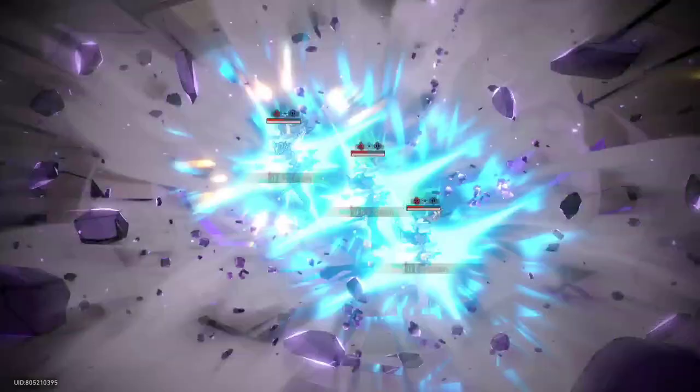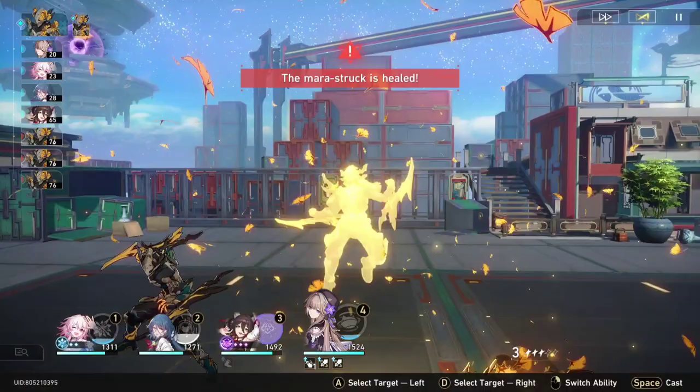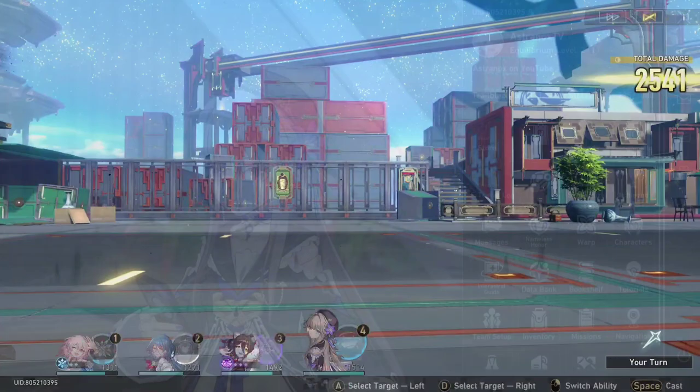Herta's 4-star light cone is pretty powerful, allowing her talent to do 50% or more damage from her talent's follow-up attacks. Not having this light cone is not a big deal because wearing a damage boosting light cone instead will help increase the damage of each of her attacks.